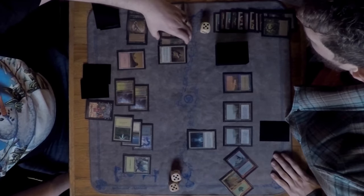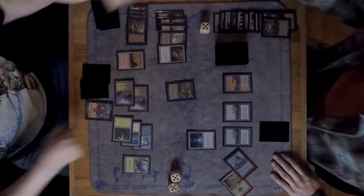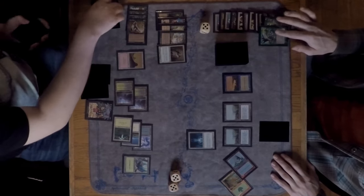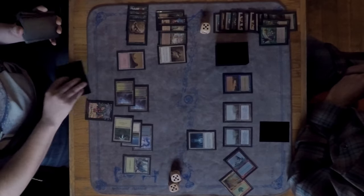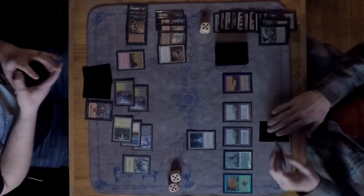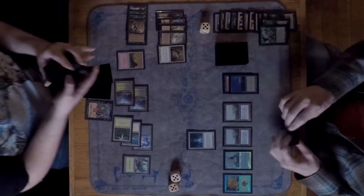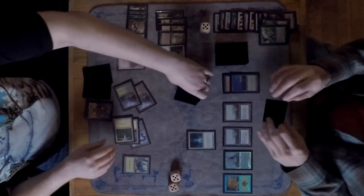Marshall is thinking about which creature he wants to bring back with Recurring Nightmare. In response to him targeting a creature, David shuffles some cards back into his library — a smart play interrupting the value engine. Without much else going on, Marshall just passes.